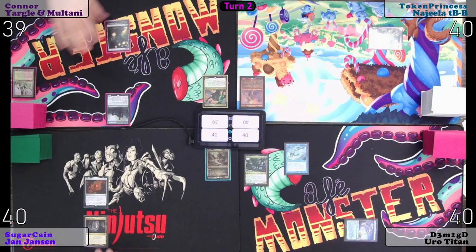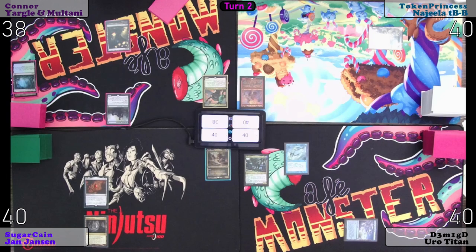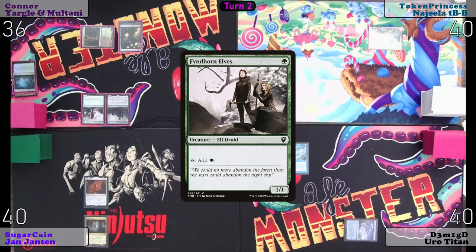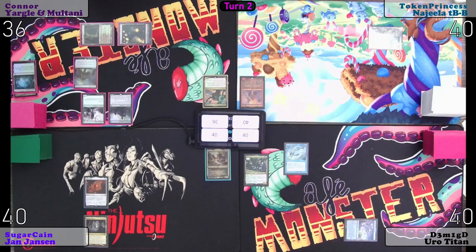I'll play a Misty Rainforest and crack it — stop trying to make Fetch happen — for an Overgrown Tomb, shocking myself. Fyndhorn Elves. And Bayou for a Mana Vault. Not paying. Pass said turn.